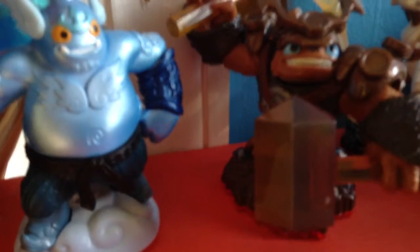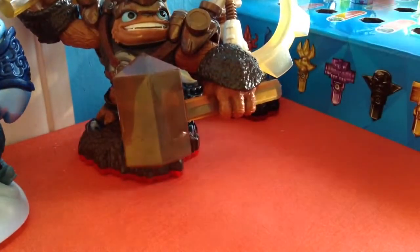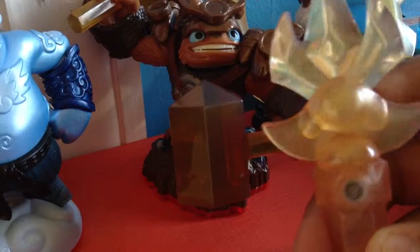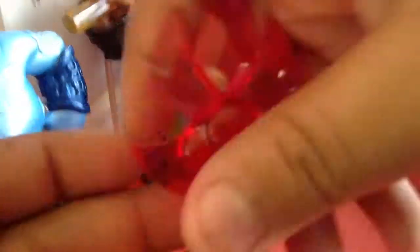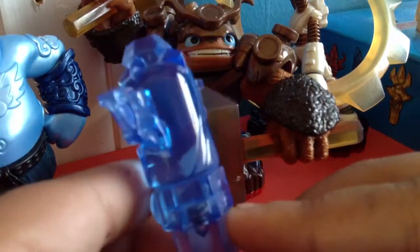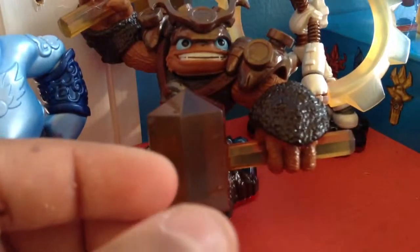So I have Bruiser Cruiser right here in the tech trap. And now we have Goper in the water tiki trap — a nice see-through-ish trap. We have Slobber Trap in the water jughead trap — I think it's called jughead something like that.